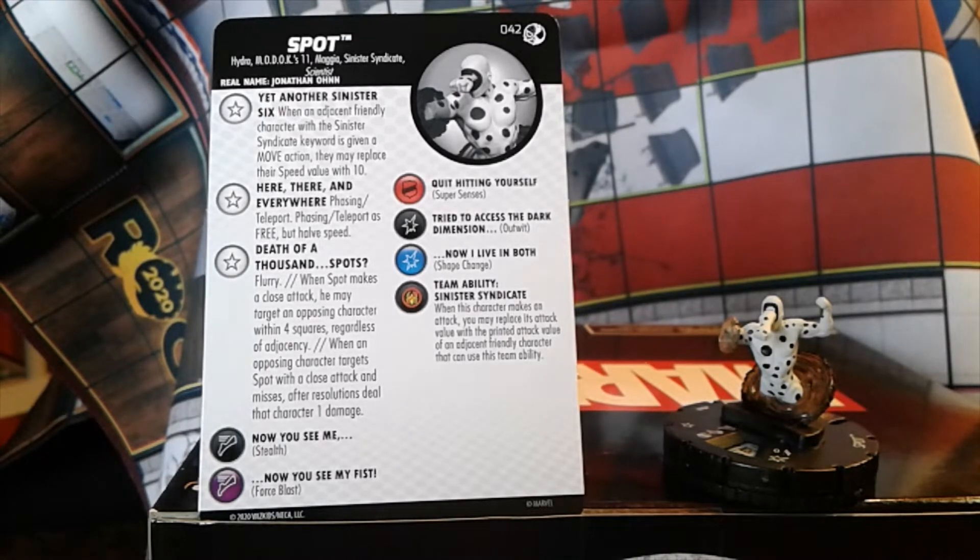His third trait is Flurry. When Spot makes a close attack, he may target an opposing character within four squares regardless of adjacency. When an opposing character targets Spot with a close attack and misses, after resolution deal that character one damage.